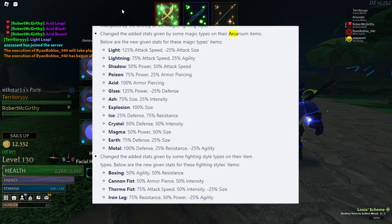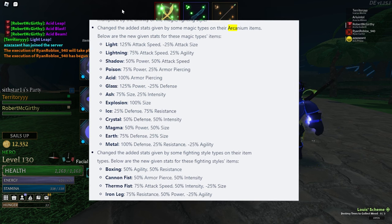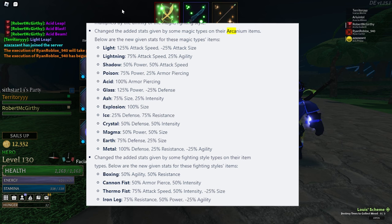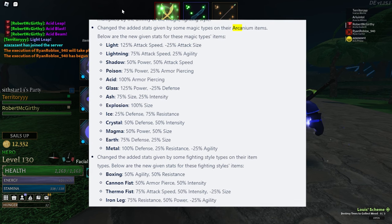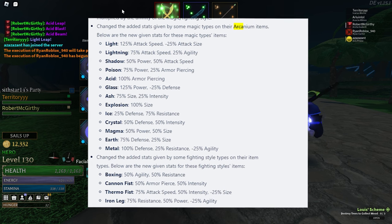Your fighting styles will also affect the stats that these armor pieces give you. Boxing gives you 50% agility and 50% resistance. Cannon fist gives you 50% armor pierce and 50% intensity. Thermal fist gives you 75% attack speed and 50% intensity, but negative 25% size. Iron leg gives you 75% resistance and 50% power, but negative 25% agility.